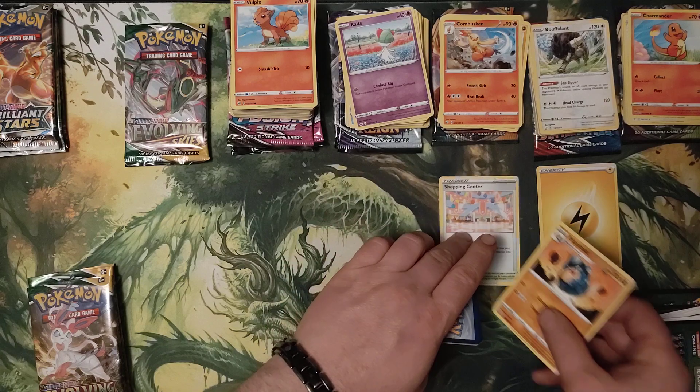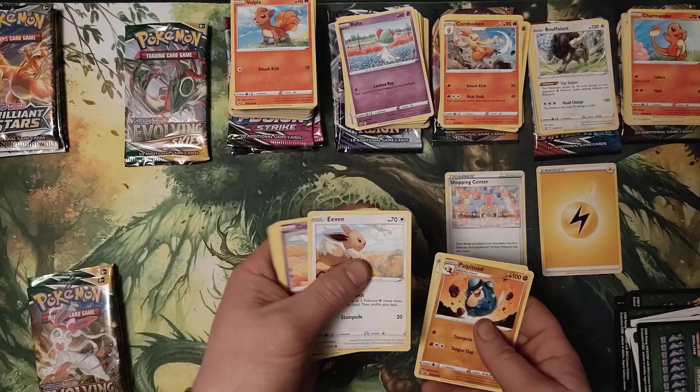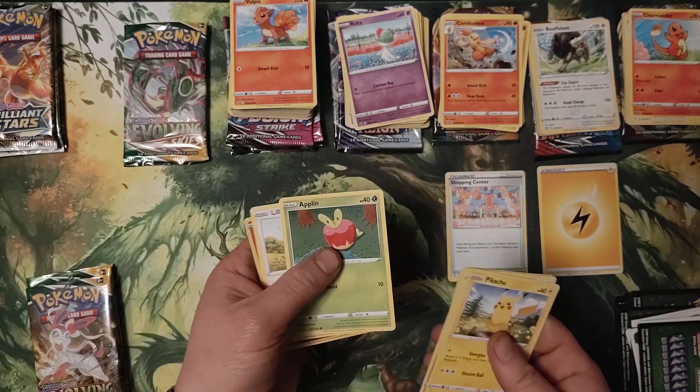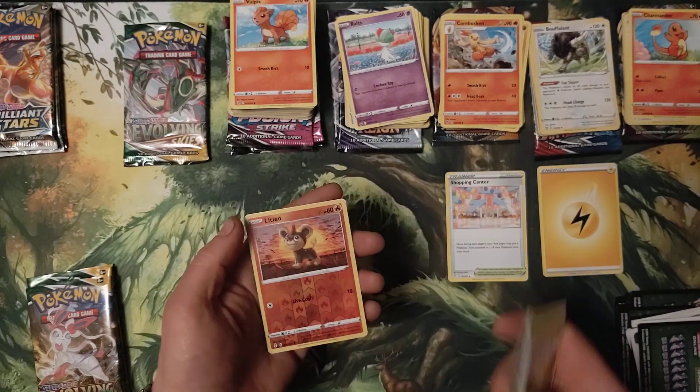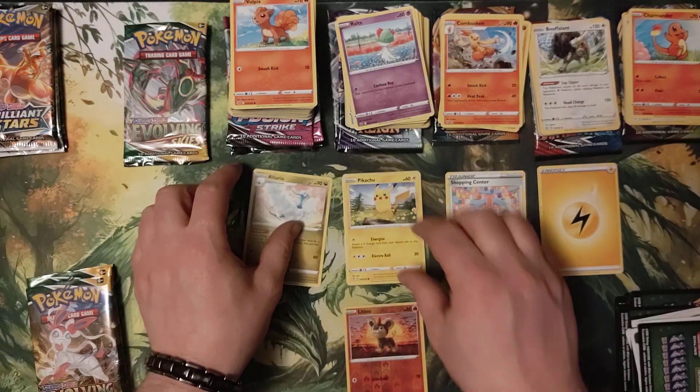Lightning, Palpitoad, Shopping Center, Herdier, Eevee, Cutiefly, Pikachu, Applin, Lillipup, Litleo, Reverse Hollow, and Altaria.